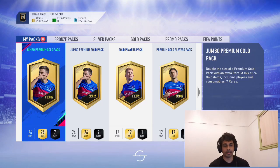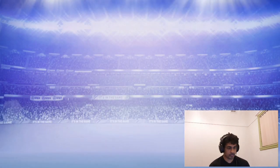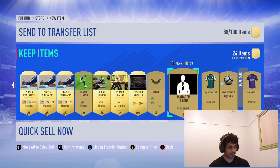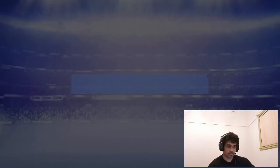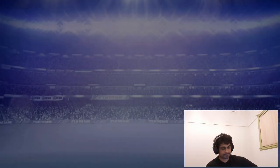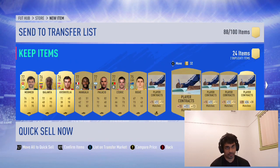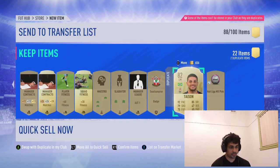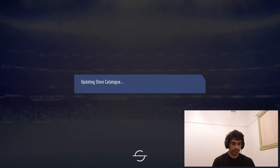Two more packs and then hopefully the base icon pack should be at the end. Not a single walkout in these jump up packs, and not even boards, which is pretty disappointing. One more pack before the base icon. That was pretty bad. With 15k packs you don't expect anything generally. Don't expect anything from 100k server either. This should mean now that the base icon pack is at the end.